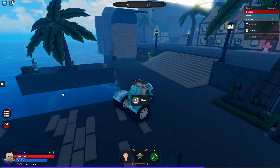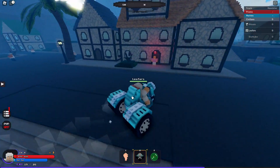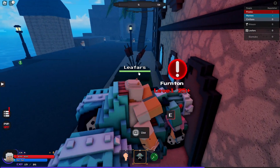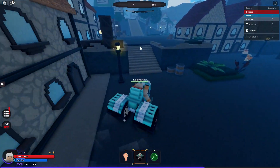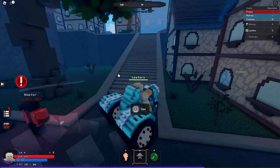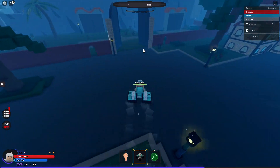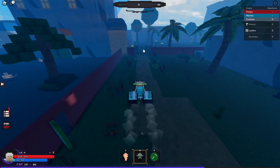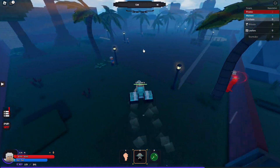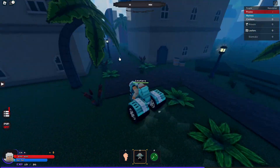Once you reach Shell Town, you're going to want to come to the bird right here and get your spawn point. The first quest is level 25 — you're going to kill these guys all the way up until you reach level 35. Then you're going to want to talk to this guy and kill the Swordsman Sailors. You're going to do that until you reach level 45.